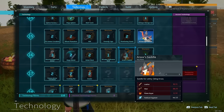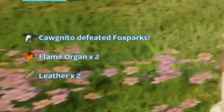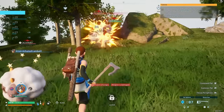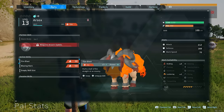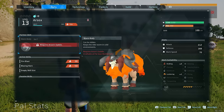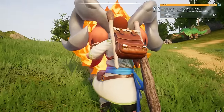The flame organs are beneficial to hold on to because that's one of the materials required to create the mount so you can ride it. You'll need 10 flame organs in total — one way to get those is by taking out fire pals you find around. Making the mount and putting it on Arsox will let you travel around faster. And when you're riding it, it keeps you warm in cold environments. It has level 2 kindling and level 1 lumbering — that's the kind of work it can do around your base.